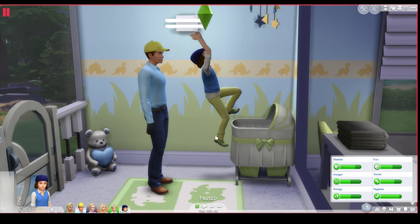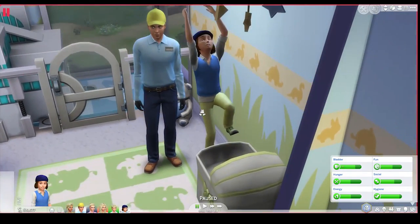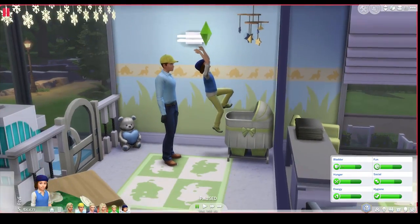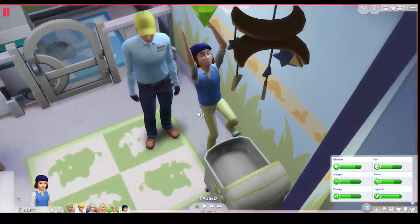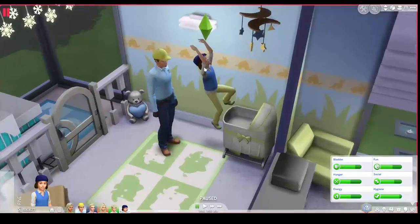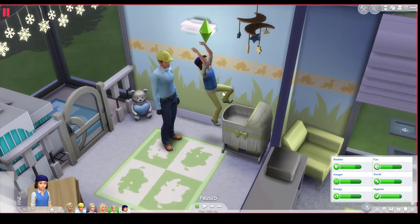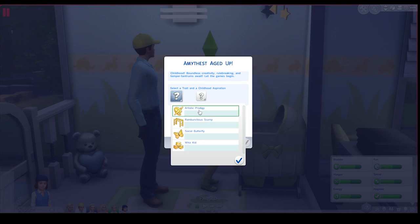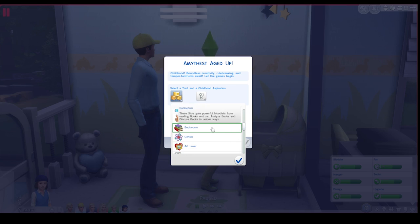Hey simlies, it's Deligracy here with Let's Play The Sims 4 Barbie part 31. As you can see, Amethyst has just aged up to a child — she literally started aging up as soon as I got home. She is a brunette, and I swear I did not touch her genetics at all. She is exactly what we wanted and she looks fantastic. She should be a whiz kid, and she's going to be a bookworm.